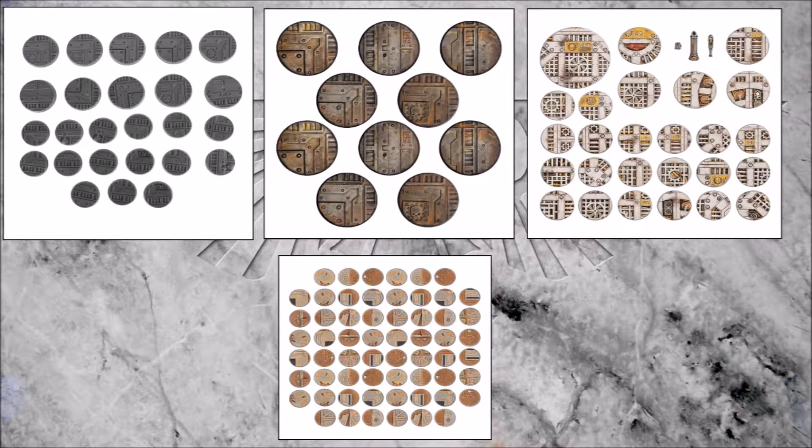Which brings us on to one of the early problems to solve, at least for me: what bases do I use and which size? Although smaller is better in terms of conserving space, I'm going with 32mm without question for both teams. It's merely a matter of figuring out which base I want to use. As it happens, you can buy a separate set of 32mm Necromunda bases, meaning they are all on the same size and exact same theme of bases.